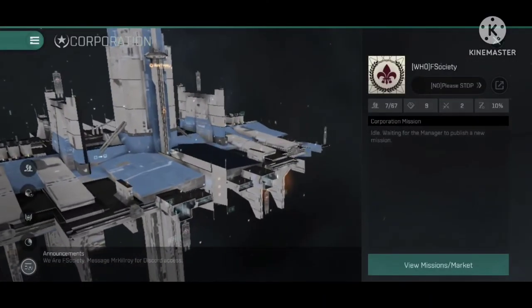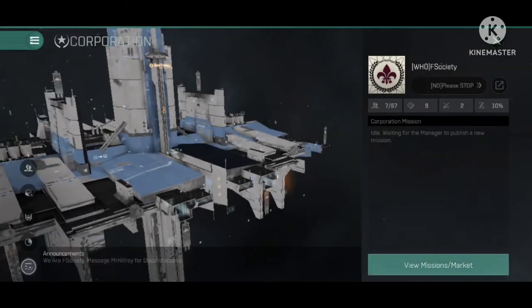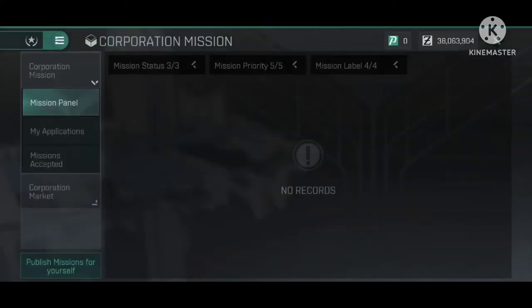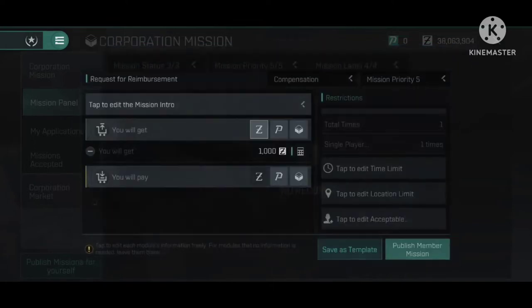As a member, you're going to go into the corp window and then click on 'View Missions and Market.' That's going to pull up the next screen, and in here you can see all the stuff going on. What we want to do is press 'Publish Missions.' For yourself it's a little confusing, but this is how you as a player send a mission to the corporation — you're going to request for reimbursement.